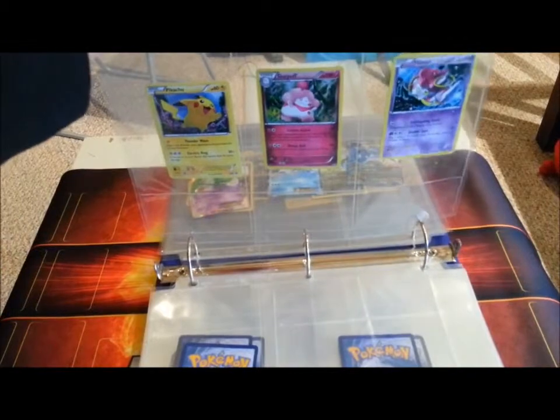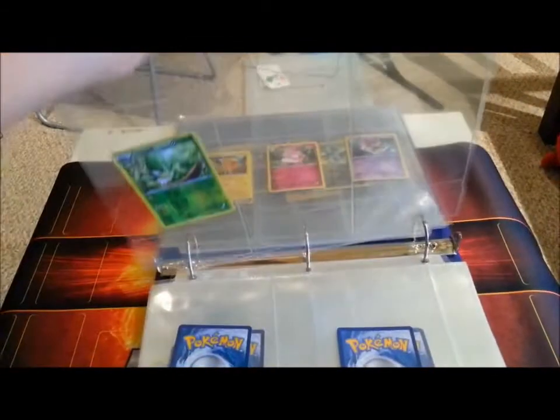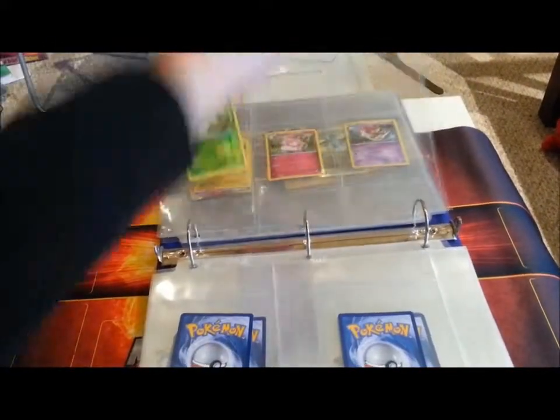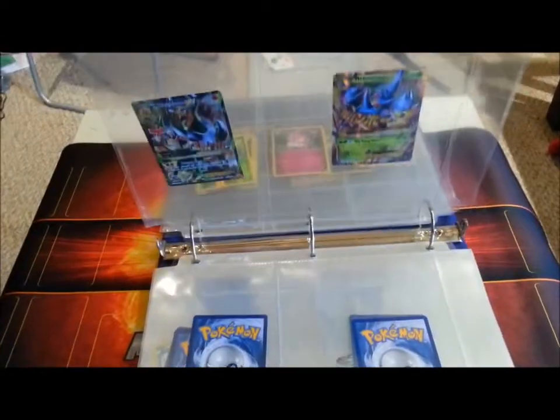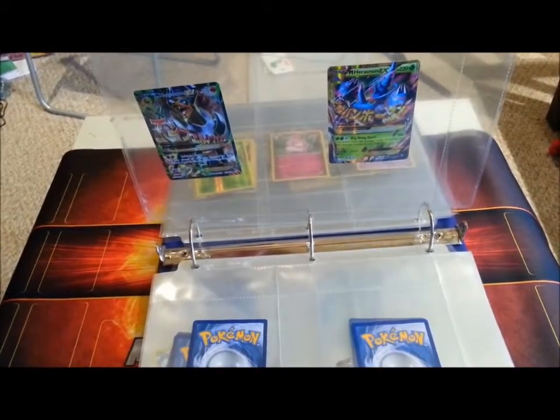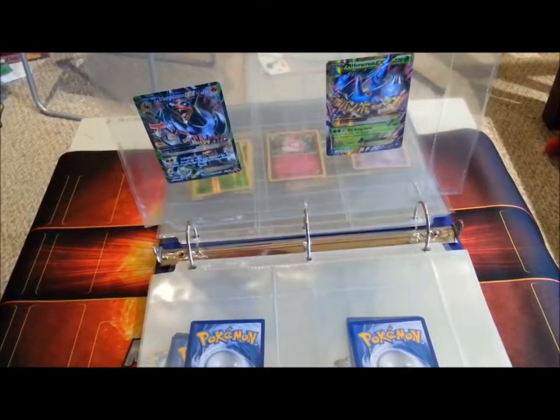You've got Hoopa, Pikachu, and Slurpuff — all promos. This is just a random reverse rare Semi-Sage. All right, here's my secret rare Mega Heracross EX and Mega Houndoom EX full art. Those are my best ones.